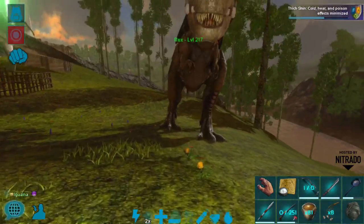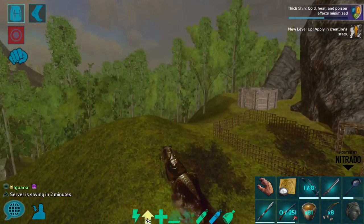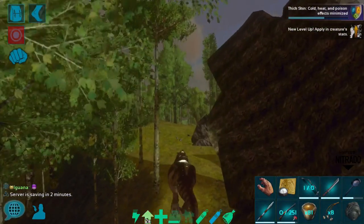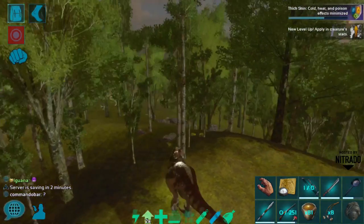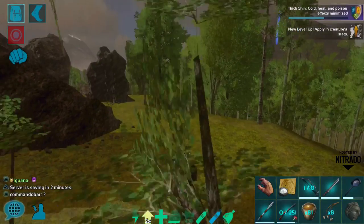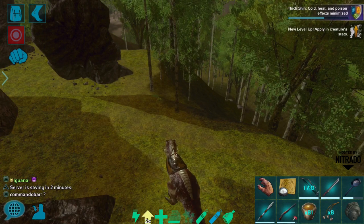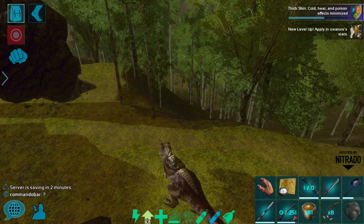One of my favorite things is that the rex now has had its camera angle fixed. We are now much further back on the rex — you can see very well, if not better, because of how much space is now in front of you, and you can actually see the rex walk. This is the first time I have seen my rex's backside while riding it in a year on mobile, and I am so happy with this fixed camera angle.